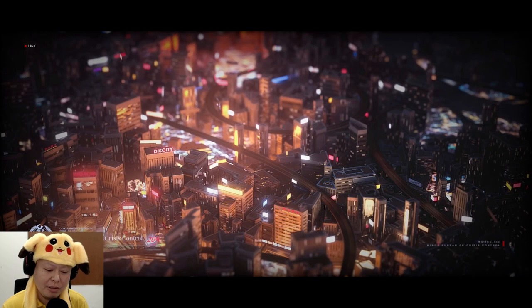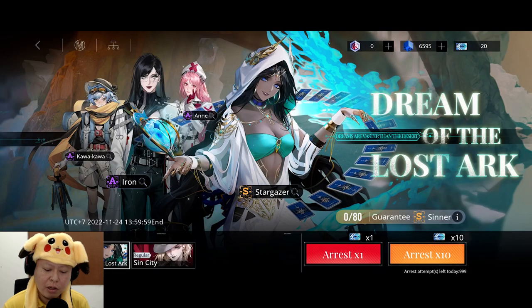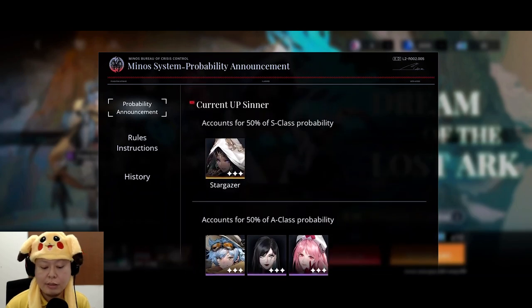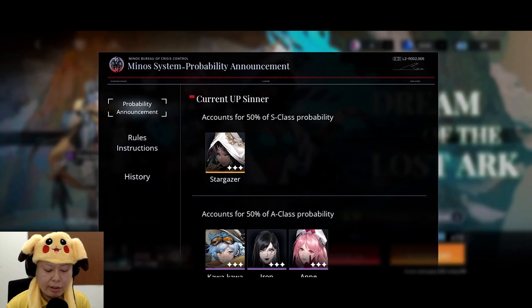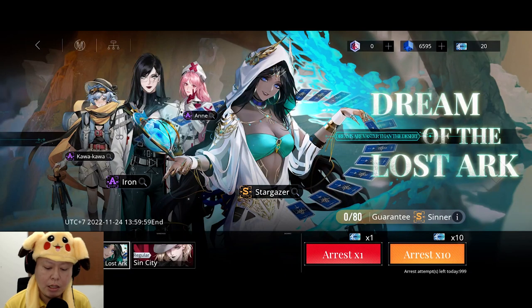Now let's try to summon her. I cannot do much because I only have 6000 Hyper Keeps. By the way, we actually got a lot of Hyper Keeps from the maintenance compensation — around 2100 Hyper Keeps — and then we got another 180 from the survey, which is nice. The rate is the same 2% as usual. If I get an S rank character, it's a 50% chance to get Stargazer or the other S rank character.